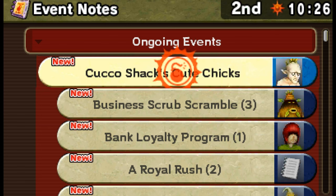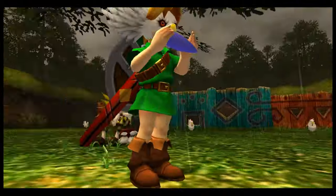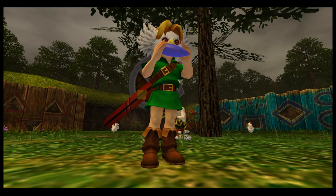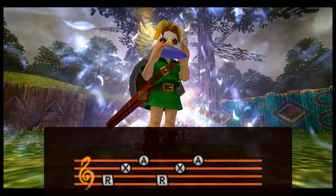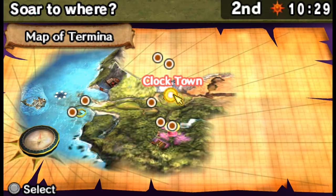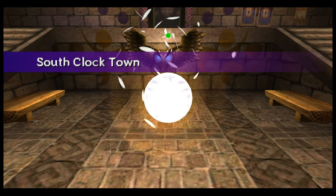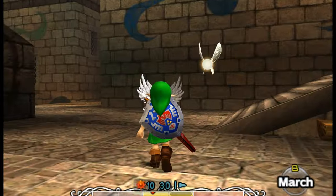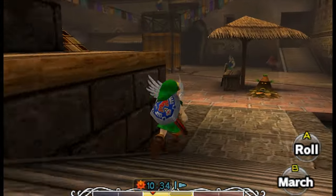Now we're going to go back to Clock Town, save and reset time, and we'll be ready to take on Ikana Canyon. Well, I think this is where we're going to leave it for today's episode. Thanks for watching, and come see what happens next in more Majora's Mask. See you next time and bye for now.